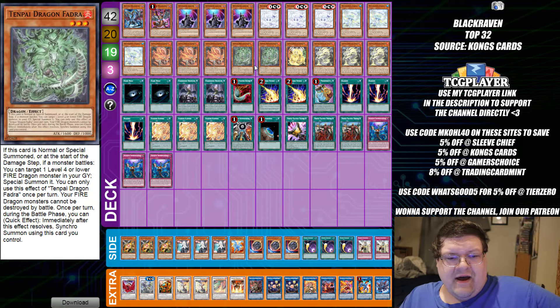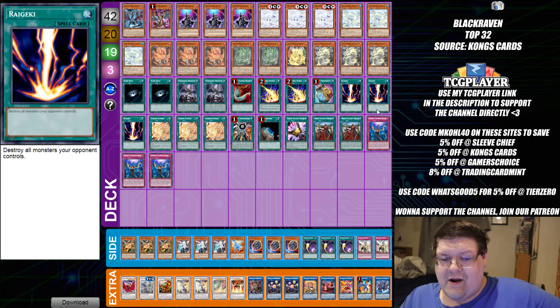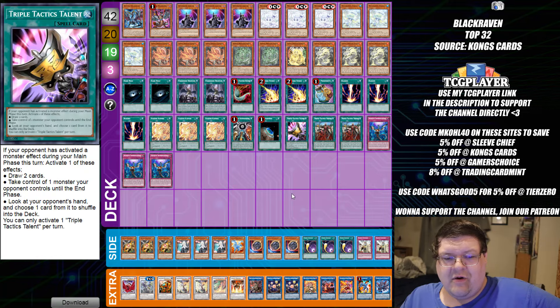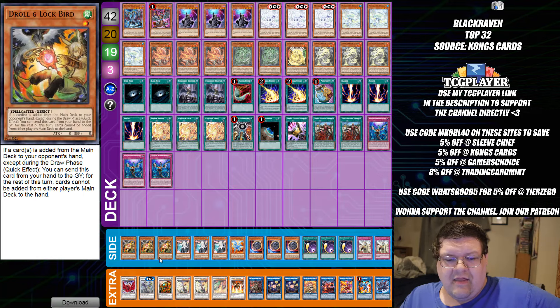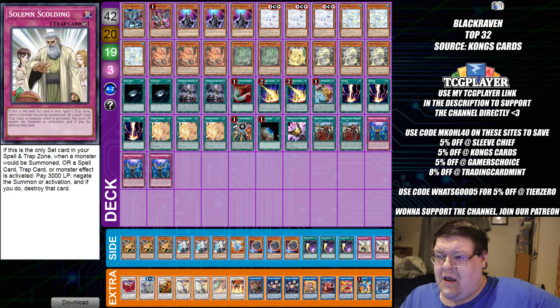We also have more Tenpai — feeling spicy today, only playing two Dark Holes and a Triple Reg. You also have the two Thrust for the one Talons here, which is fine. Standard Samurai Destroyer. We're also playing two Solemn Scoldings. I don't know how I feel about that — it's beyond my department — but it does open up the door to some interesting things.